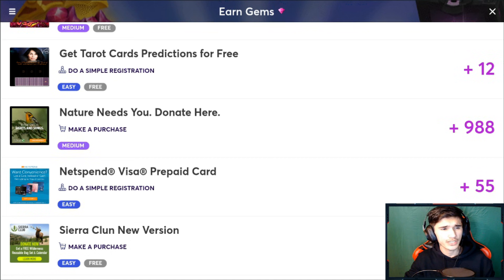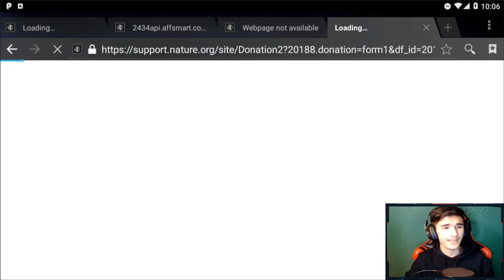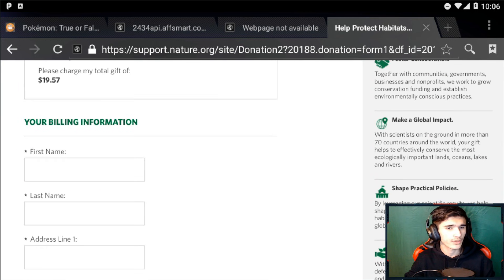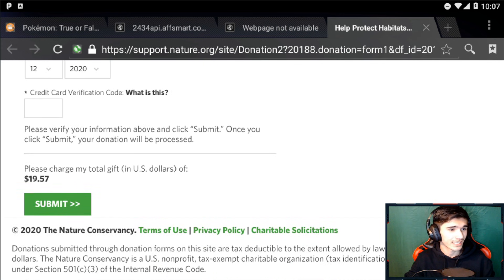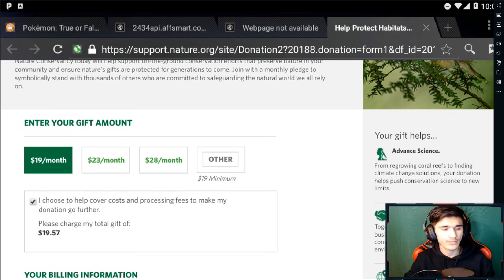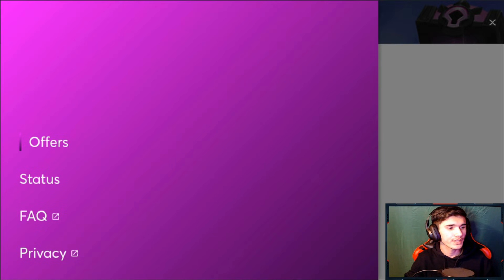Some offers are like this one right here — 988 gems — it says 'Nature Needs You, donate here.' It basically takes you to a website. What you need to do is donate money. Some require some amount of money; this one's $19 a month. Right after you pay your $19 you can go ahead and cancel — but make sure to read it, because some of them don't let you cancel. So $20 for basically 900 gems is worth it.